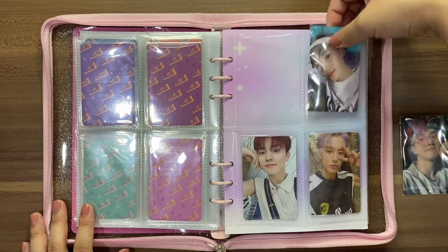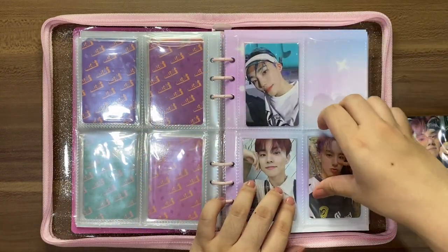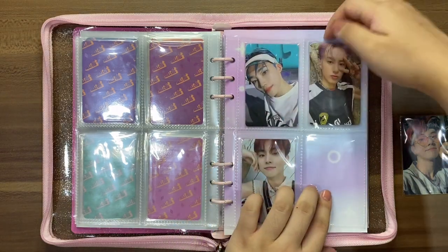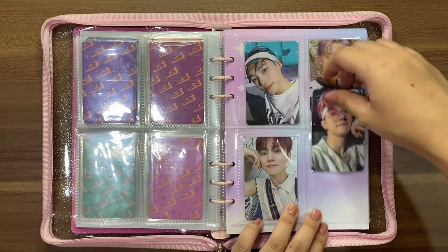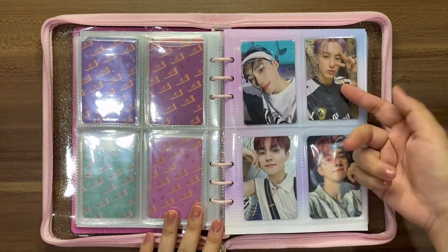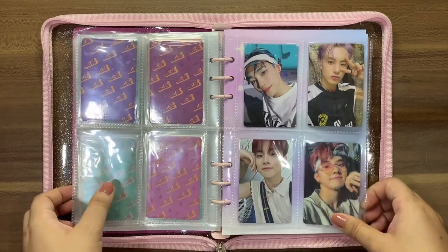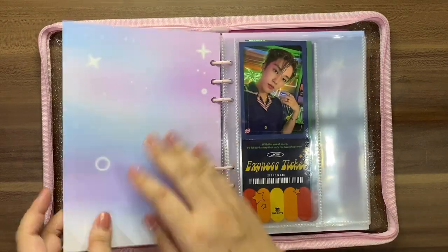Now the last page — the members with only one PC. Changmin has two now, so I'm moving Chanhe up and Eric up so the two Changmin PCs can be beside each other. Kind of a funny story: Eric is actually my bias but I was only able to pull one PC. I'm definitely going to be collecting his photo cards later on, but for now we'll have to leave it at this.